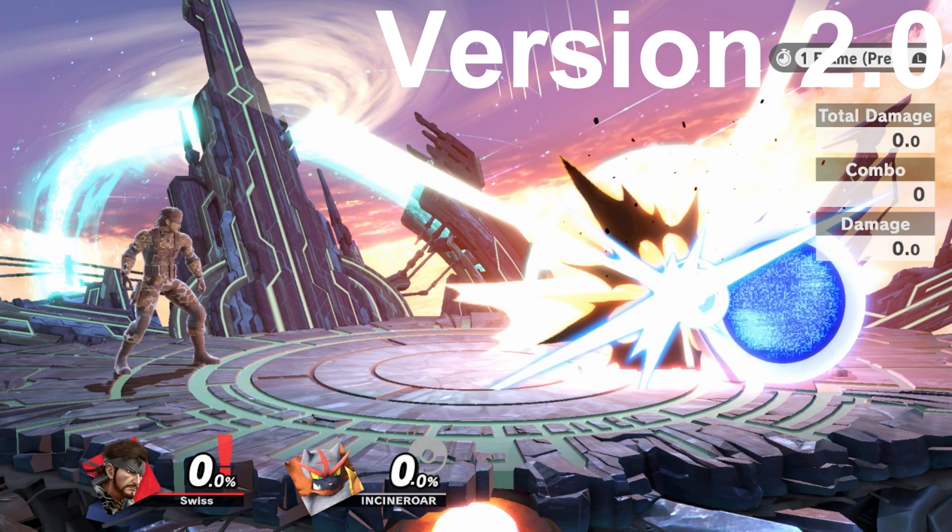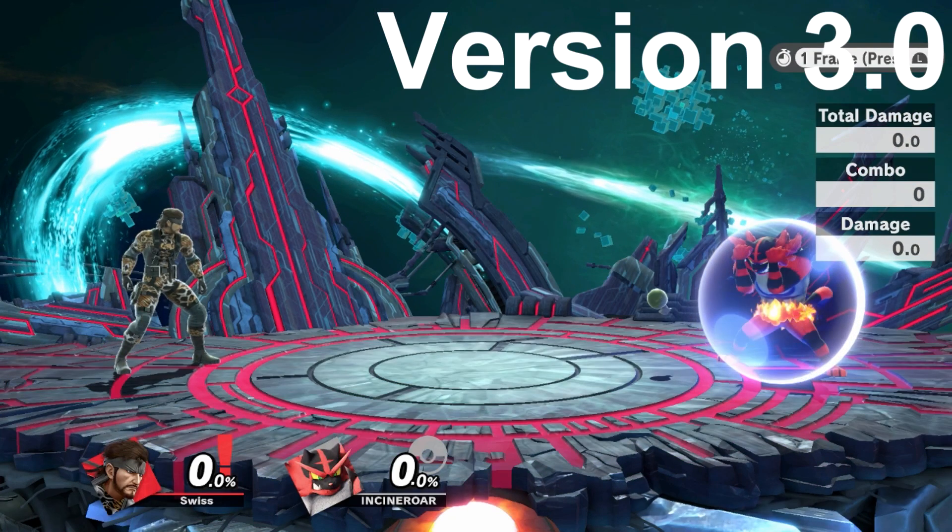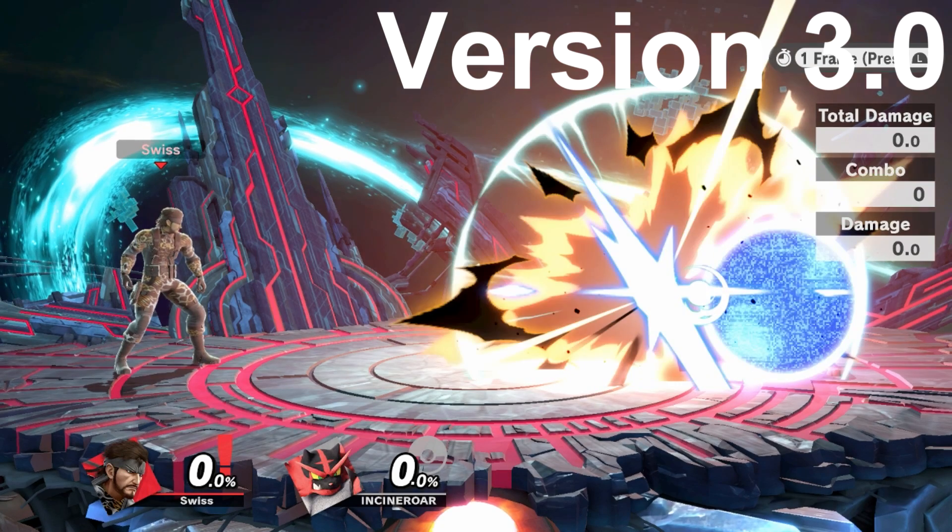The last thing is the neutral special — the grenade. You can see how much shield pressure the grenade does in version 2.0 — quite a chunk. And then in 3.0, barely anything. Big difference. Projectiles altogether have been changed, and I'd say about 90% of them don't do as much shield pressure as before. That's good and bad: it lets us approach more with grenades without worrying about our own shield, but we can't really use them to pressure opponents as much. Shield breaks won't happen as often, so it's pros and cons.